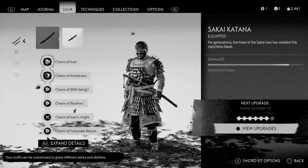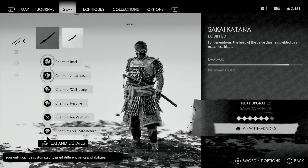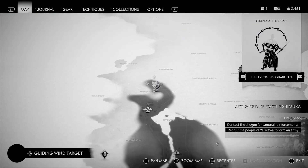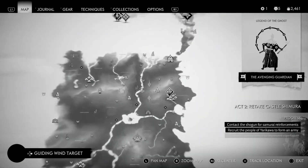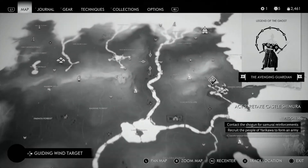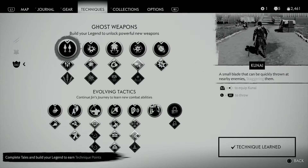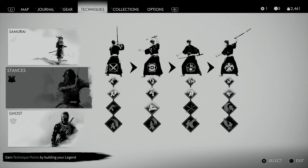I want to show you guys one of my builds — probably the best build in the game. My Sakai Katana is just one away from fully upgraded, my Sakai Tanto is fully upgraded. You're gonna need to clear all the stuff at the bottom to get what you need for this build.